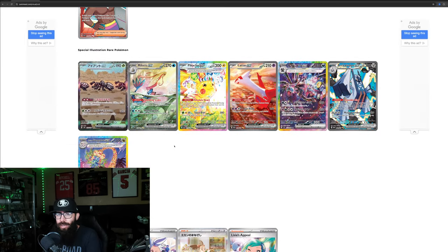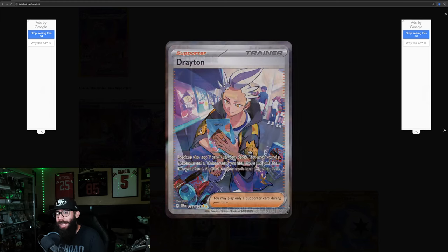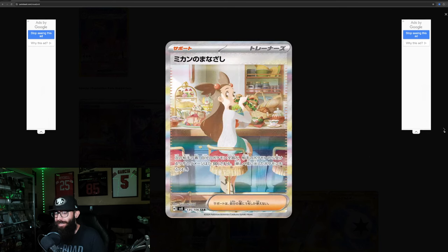These are the special illustration rare Pokémon. We're going to go to the SIR supporters. For me, if these were my SIRs and I pulled a supporter, I'd be a little bummed personally, because the Pokémon are so good in this set. This guy's working on something — not my cup of tea. We got Drayton here; he just looks like he's buying cookies at the store. If I pull a supporter SIR, it's not going to do it for me. And then this is Jasmine eating a sandwich.